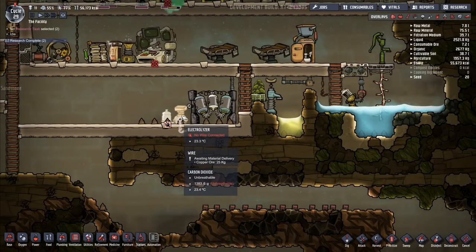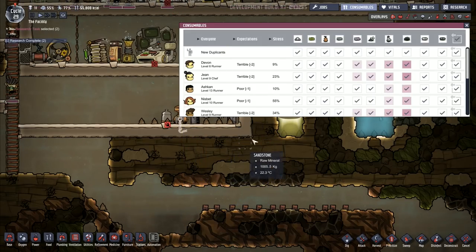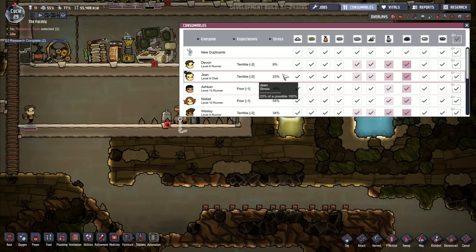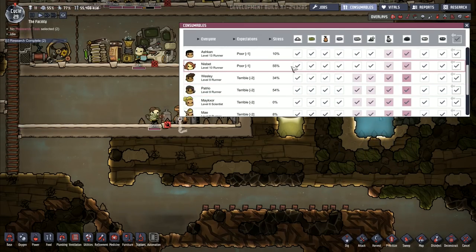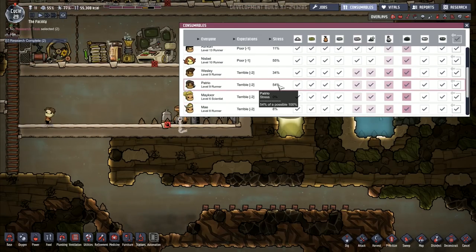Liquid bridge — contents empty currently. And then we've got this one here — water sieve. Produces clean water. Sieves cannot kill germs and will pass some into both the water and waste they output. Oh, this one needs power. I can easily do power — I can run power in. There we go, so they'll run power into that one. And I've already got water running into that one. This is the consumables — this is what they will consume. Stress levels here — Nisbet the runner is in 55% stress, but stress levels are actually coming down. We're improving the stress levels. Patrio is rather stressed at the moment — I apologize for that, Patrio. You've been good to us but you're starting to get stressed.